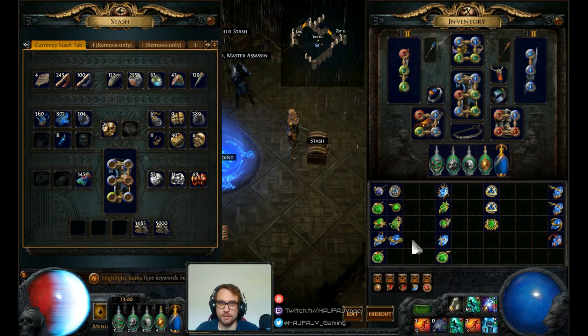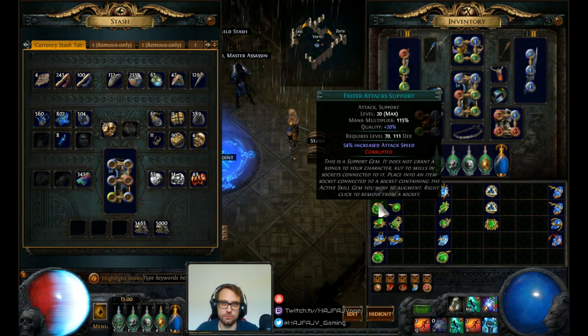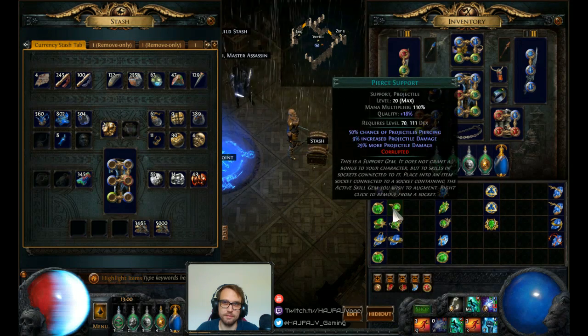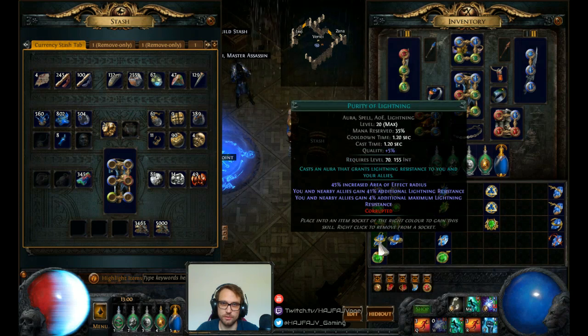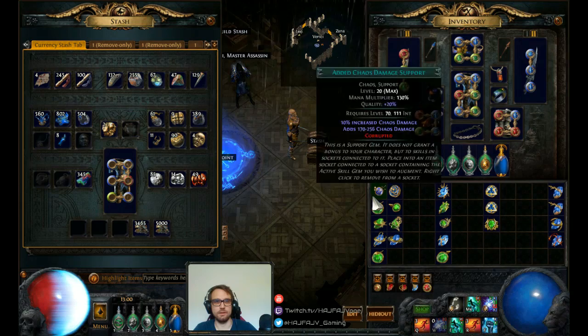But that's basically what you do when you get 20 quality gems and you have them level 20 — you try to get either extra quality, or you try to get the plus one level. The plus one level is often the best; in most situations I would argue that is definitely the best. So yeah, that's basically it for now.